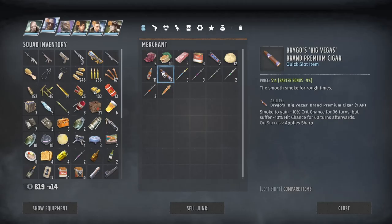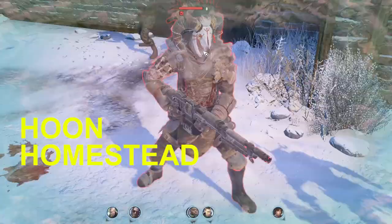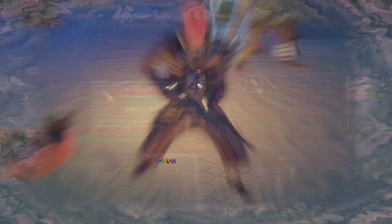Let's also purchase ammo, alcohol, cigarettes, food — drugs are bad, I stop here. Let's try Jon's new toy at Hoon Homestead. I love this damage. I also want this underbarrel modification, which I will use in the late game.